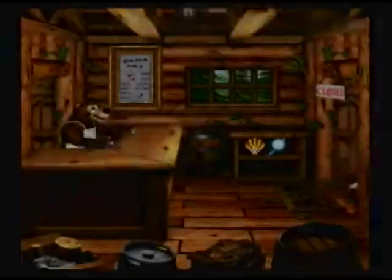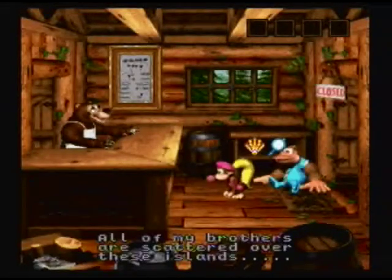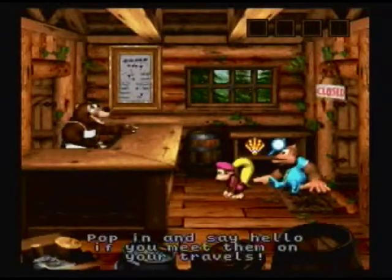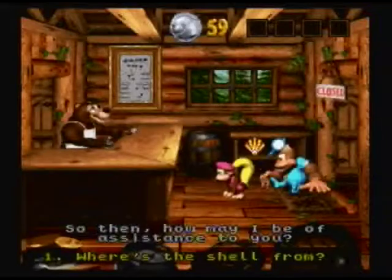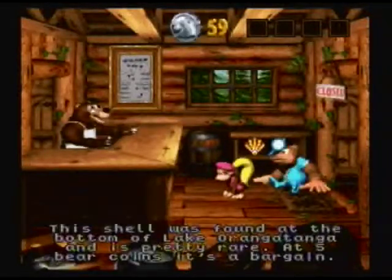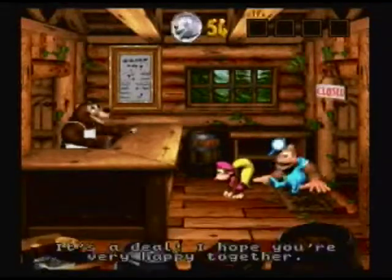Starting at Bazaar's General Store. Hello there, young Kongs. My name's Bazaar and this is my General Store. All of my brothers are scattered over these islands — pop in and say hello if you meet them on your travels. This shell was found at the bottom of Lake Orangatanga and it's pretty rare. At five bear coins, it's a bargain. We'll take it.